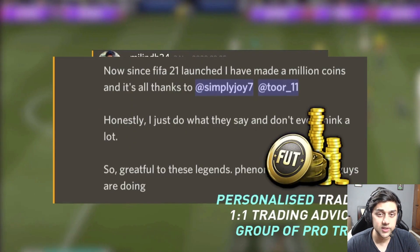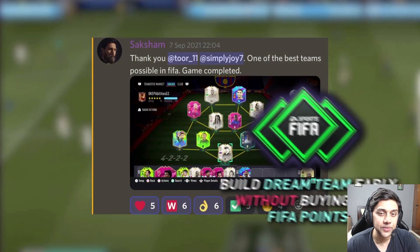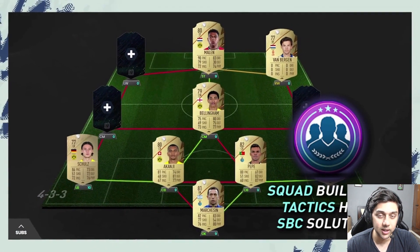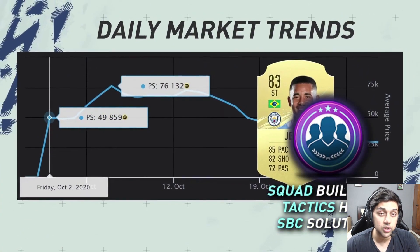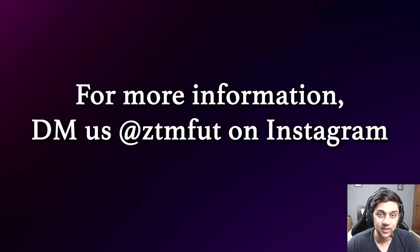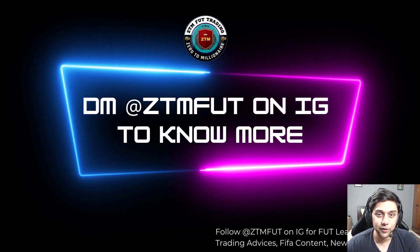If you're looking for a trading Discord to help you make millions of coins in the FUT market without spending real money on FIFA points, ZTM Discord is the way to go. I'm one of their partners for gameplay advice, and they've helped me make tons of coins. People have already made millions — over 1 million profit at global release. They have cheap subscription models, so DM them on Instagram, mention my reference, and you'll be part of this amazing Discord.